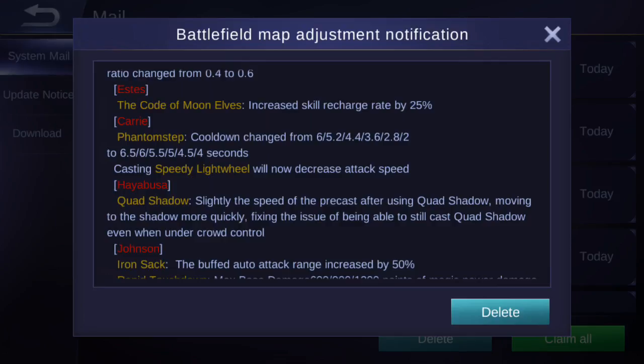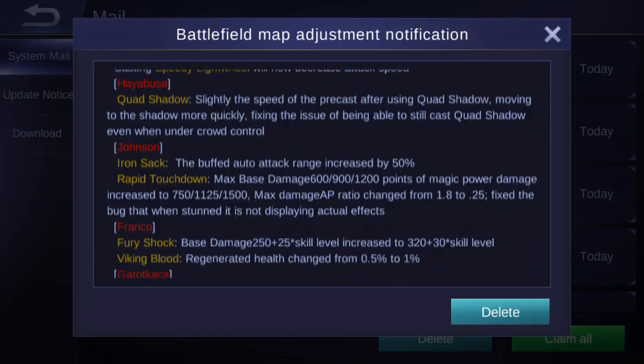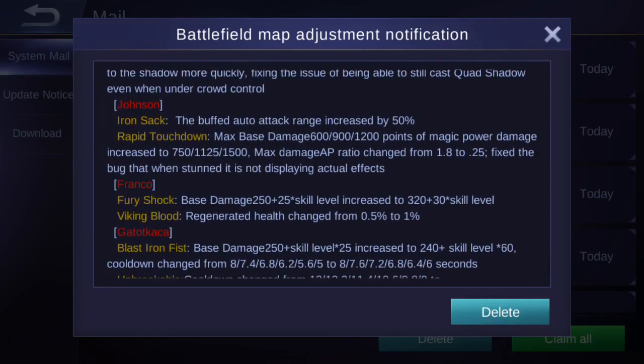Carry's cooldown has changed from 6/5.2/4.4/3.6/2.8/2 — they've increased the cooldown, so she's getting a small nerf. Lightning Wheel casting speed will now decrease attack speed on enemies. Hayabusa's Quad Shadow is getting a noticeable nerf: the precast speed is slightly increased, but critically, you will no longer be able to cast Quad Shadow while under crowd control — which is a significant nerf since that was one of Hayabusa's main features.